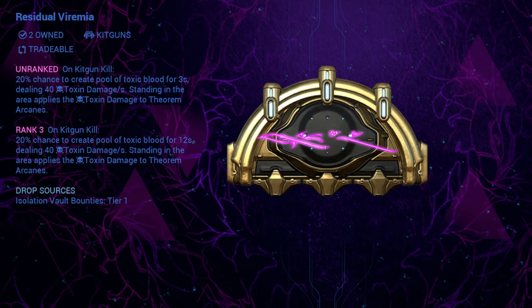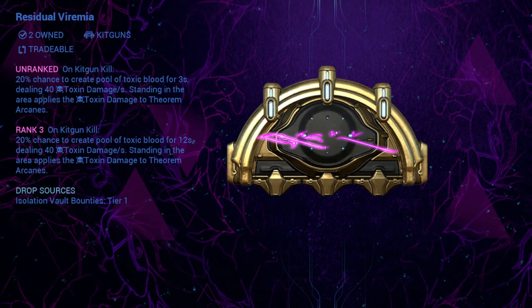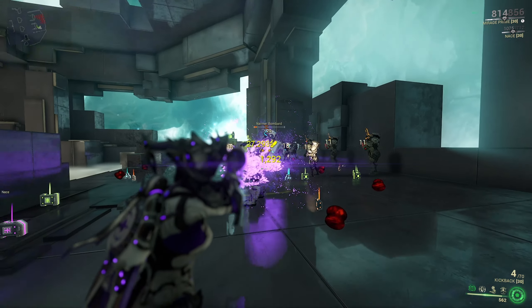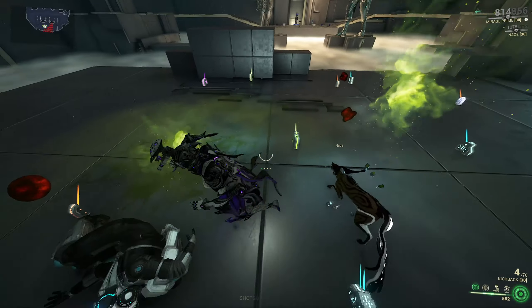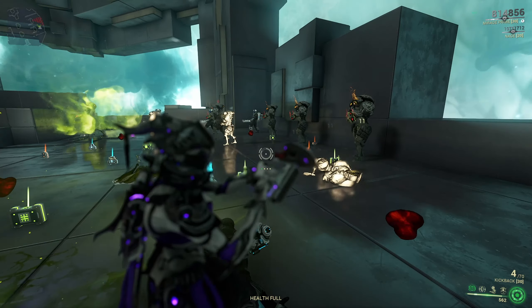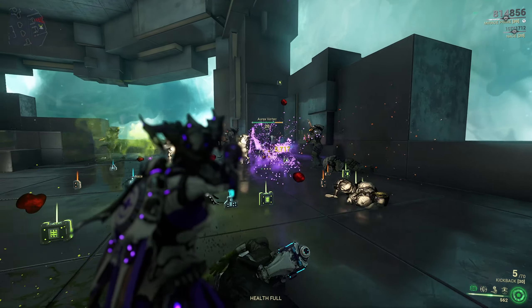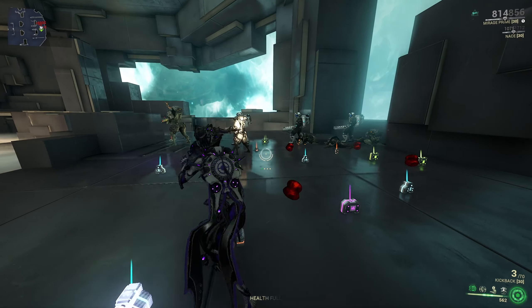Residual Vyremia has a 20% chance to spawn a puddle of toxic slime on the ground each time you kill an enemy. Enemies that walk into the puddle will take 40 toxin damage per second. The whole pool lasts for 12 seconds. It is great to use against the Corpus — very good actually — since it will stun them and damage them through their shields, making kills a lot easier.